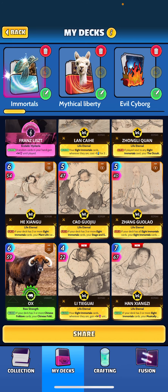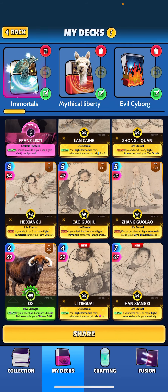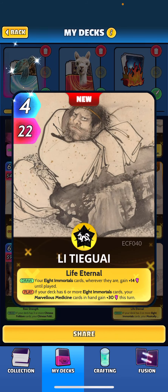Both those cards are in the deck for Alexander Hamilton, and we do get a little musically minded buff as well with this card — kind of a nice little combo there. We've got Lee Tai Gao: when drawn, your eight immortal cards wherever they are gain plus 14 until played. You're going to see a lot of these cards buffing each other.